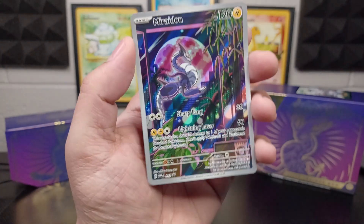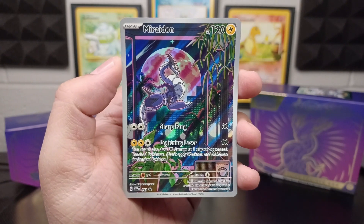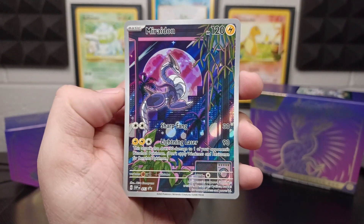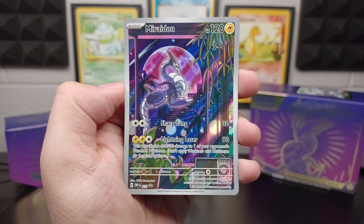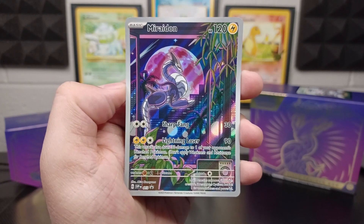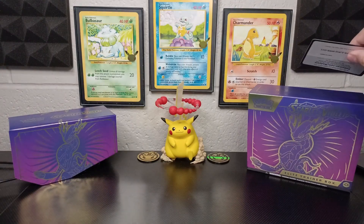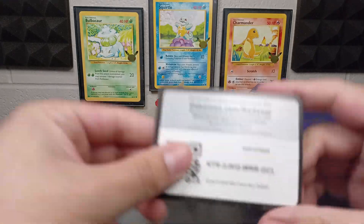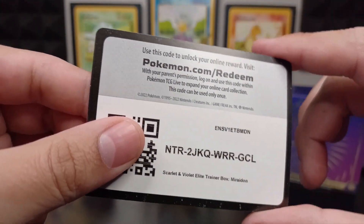Let's take a look at that Miraidon promo card outside of the packaging again. This is so cool — I really like this card. It's got like that window view looking out there and the Miraidon just chilling. And of course we got our code card here for you guys — whoever gets that, good luck on your pulls. Hopefully you get something better than I did.